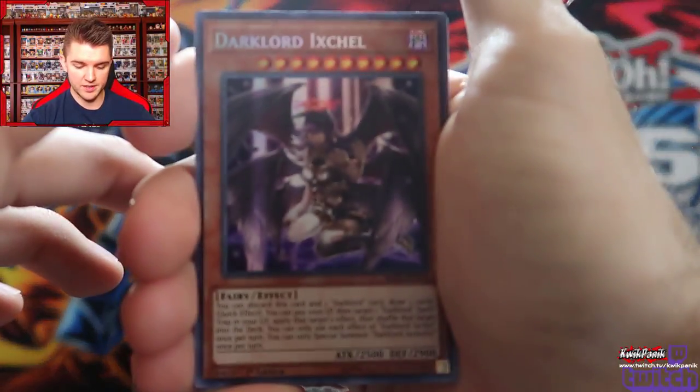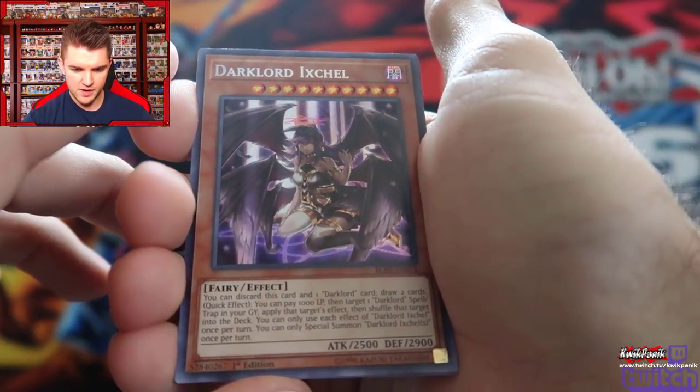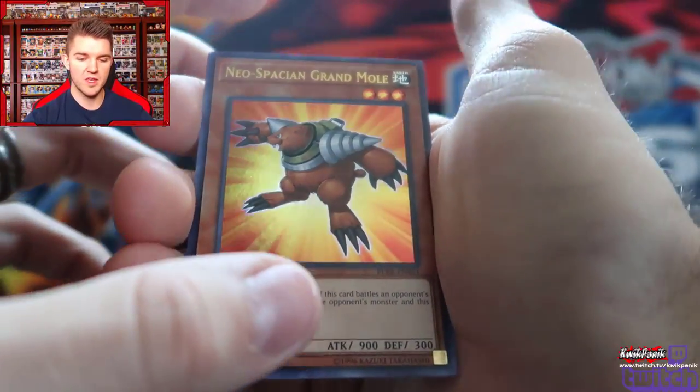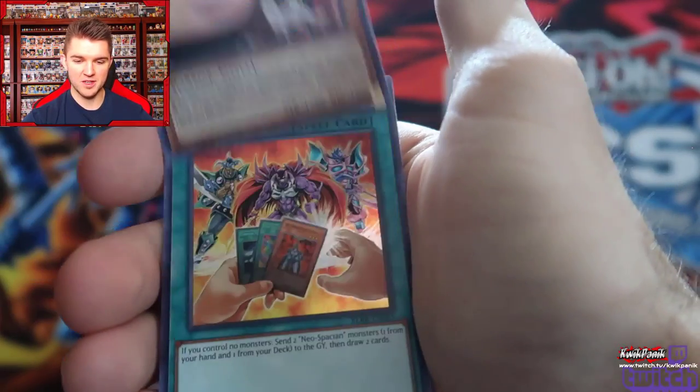This card just tanked in price — this was expensive. This is the Destiny Draw one, right? Yep, that's the D-Draw. Grand Mole — I have my first set ulti, so I'll probably keep that. But that brings back memories. Neospatian Grand Mole.